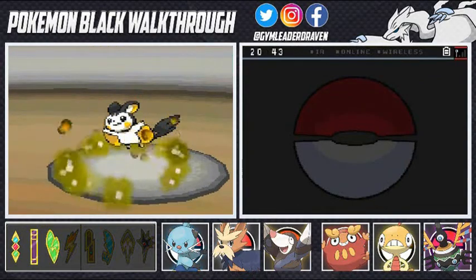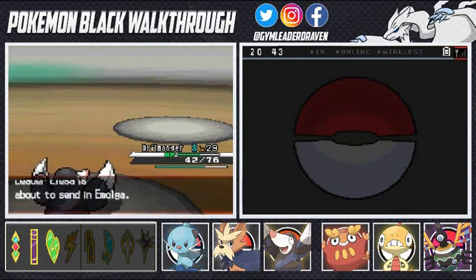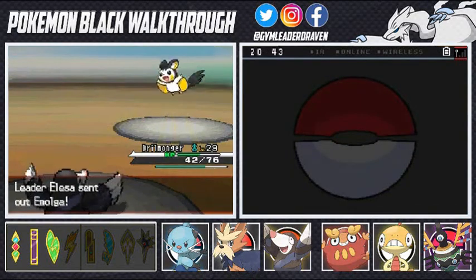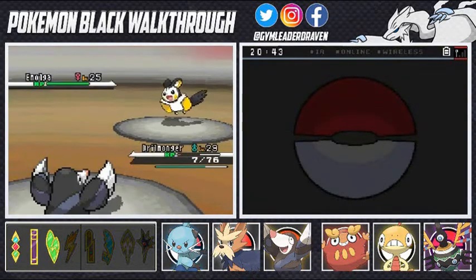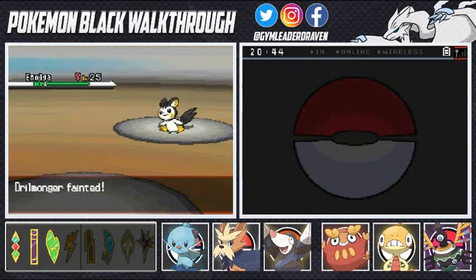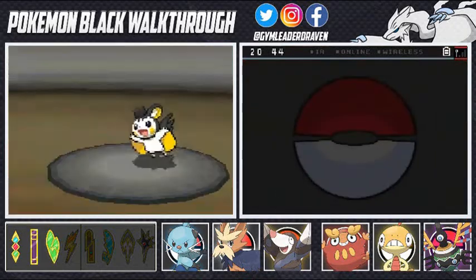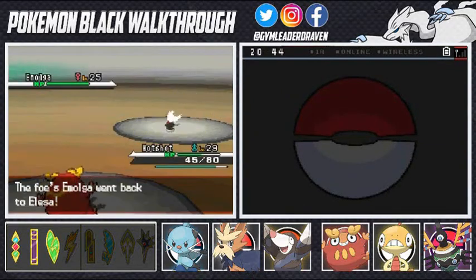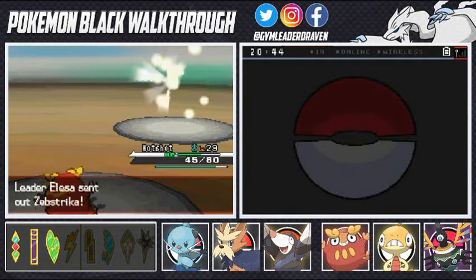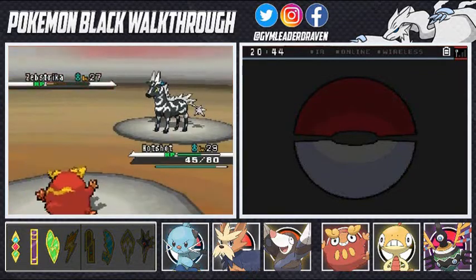Back in the battle - Rock Slide takes a big chunk of HP from Emolga. That's how you do it - suck it, Emolga! Rock Slide again on the second Emolga, but it goes for Aerial Ace and gets a critical hit - damn it! Switching to Hot Shot. Fire Punch hits, but then Bolt Switch activates - it hits hard and swaps out to Zebstrika, throwing me off completely.